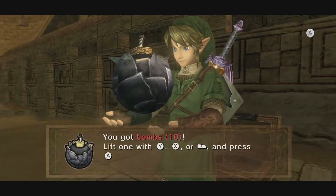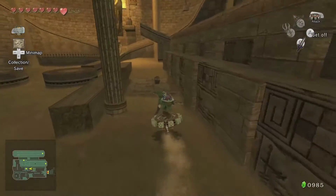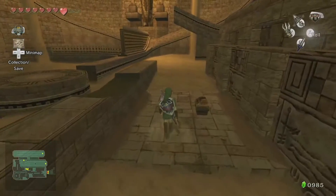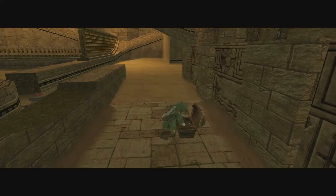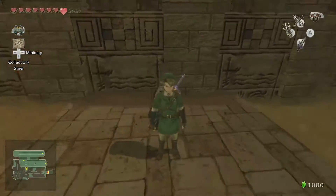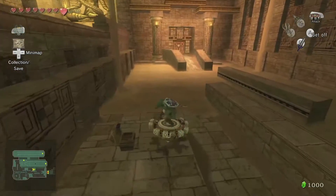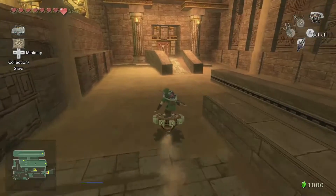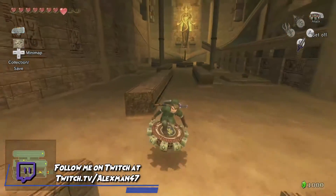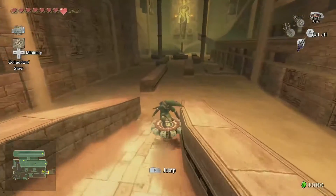Link looks so cool using it in Hyrule Warriors, and here it's like — this is where it originated from! Maybe the spinner in Hyrule Warriors is basically a more advanced form of this, and this is just a degraded version, which is probably why it's so low powered. It does have its uses, though — there's a lot of contraptions we're gonna get into that are going to make it useful to run around in.